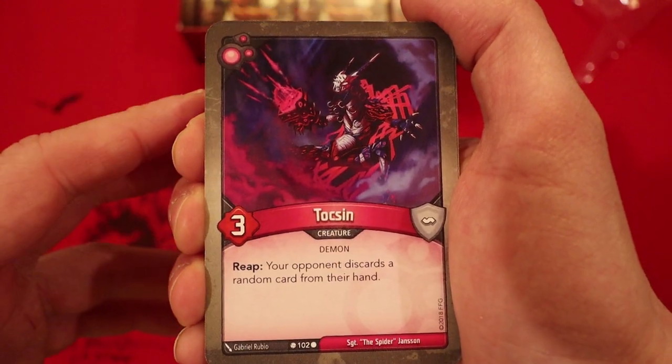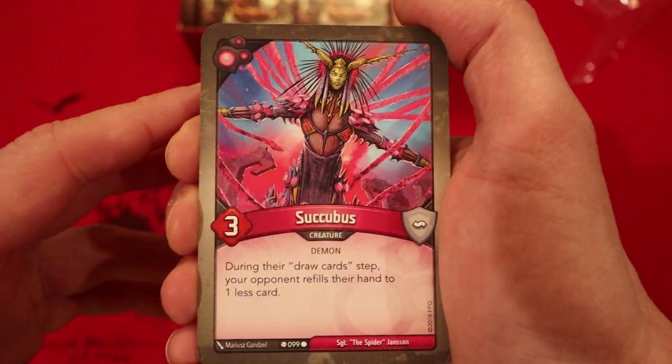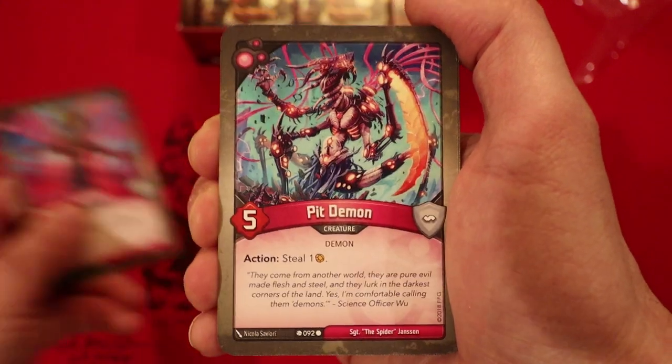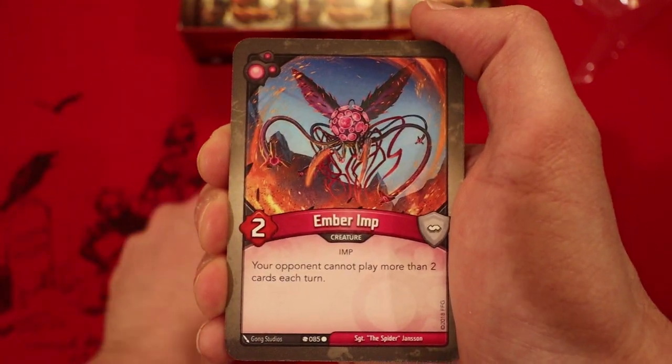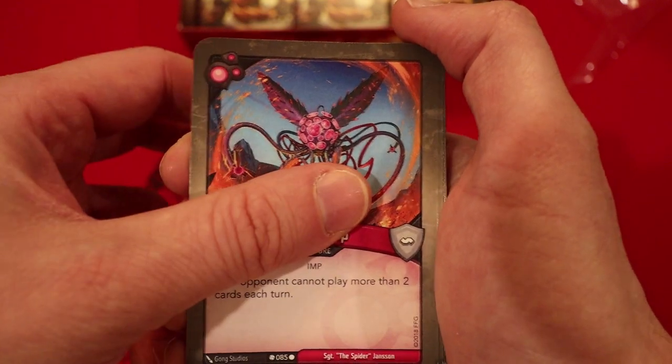Now we're on to Dis. Toxin: three power. Reap — your opponent discards a random card from their hand. Succubus: three power. During their draw card step, your opponent fills their hand on one less card. Pit Demon: five power. Action — steal an amber. Ember Imp: two power. Your opponent cannot play more than two cards each turn. Great first turn play.